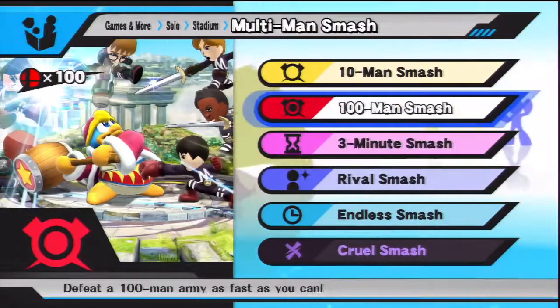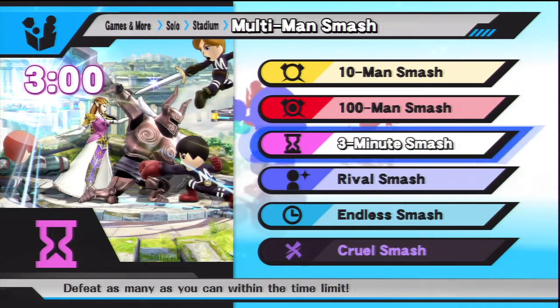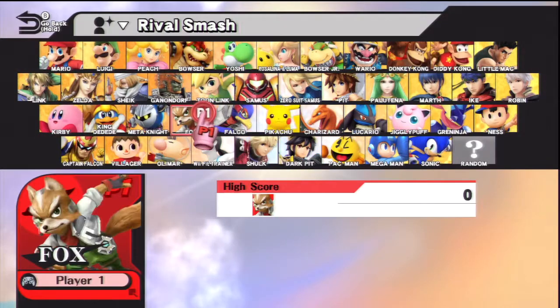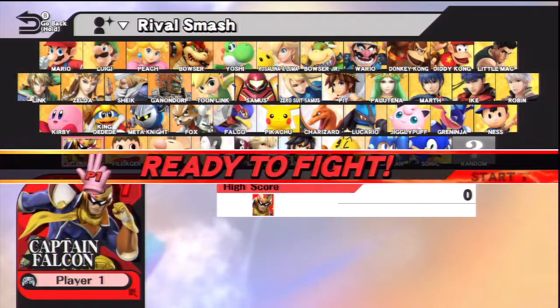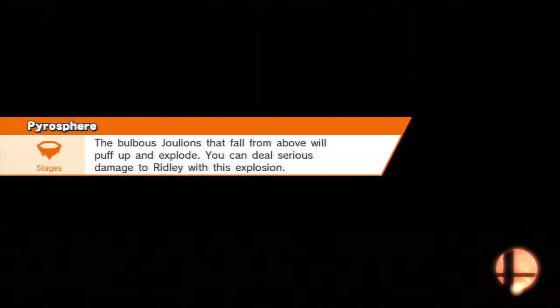To unlock Wario, you have to clear 100-Man Smash one time. Now, 3-Minute Smash is essentially just going through Multi-Man Smash for three minutes to see how long you can survive. I decided against showing that since it's essentially the same thing. Instead, we're going to look at Rival Smash.